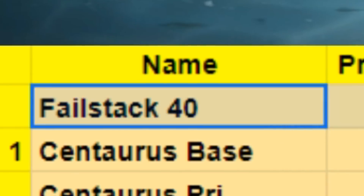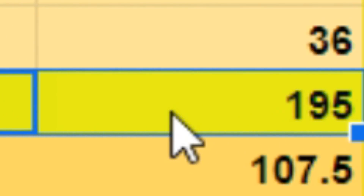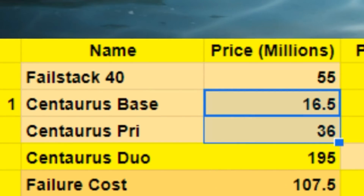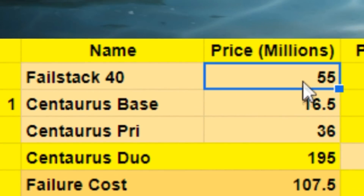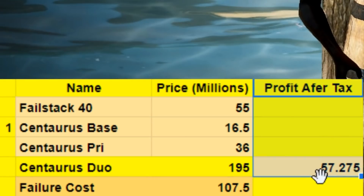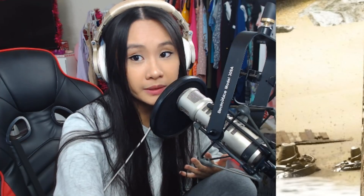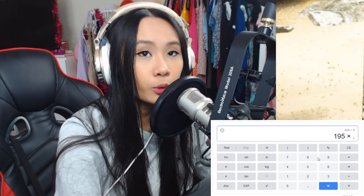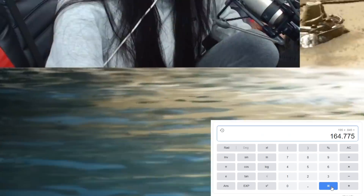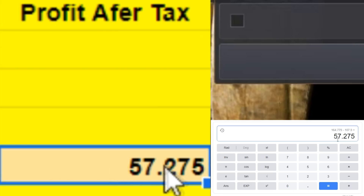Let me quickly explain the chart. We've got our fail stack costs, our Centaurus Base costs, and our Centaurus Pride costs, and how much our Centaurus Duo would be able to sell for with the current marketplace prices. If the enhancement fails, we've got our failure costs, which is basically our fail stack plus our Centaurus Base plus our Centaurus Pride — pretty much the attempt cost. Over here we've got our profit after tax. I took how much the Centaurus Duo would sell for, applied a 0.845 tax multiplier, then subtracted our failure cost of 107 million. Our profit after tax would be 57.2 million silver if this enhancement succeeds.